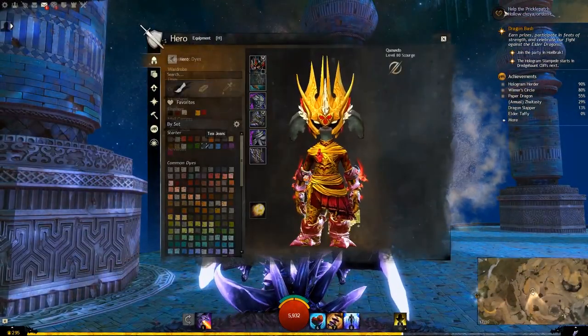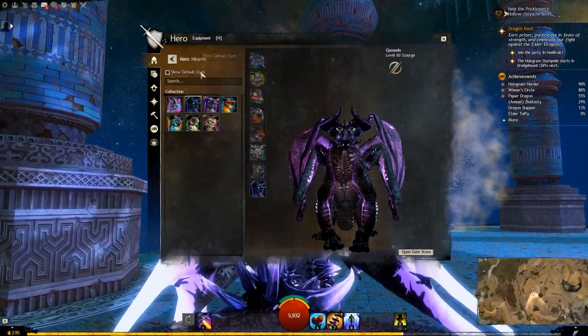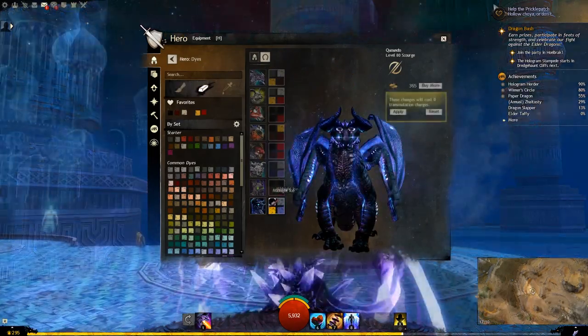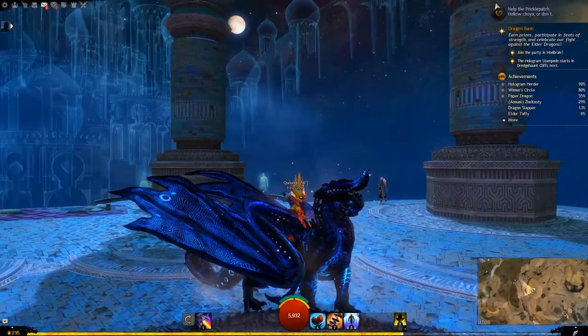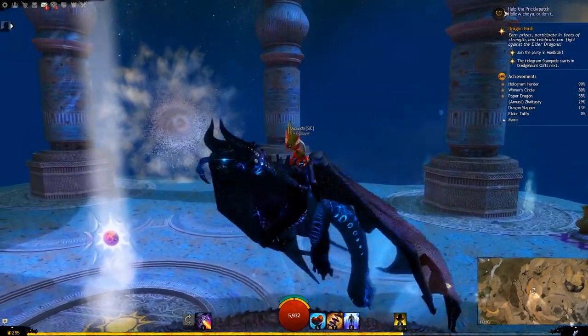Let's move on to the final new skin — the Bioluminescent Skyscale. This one also looks pretty cool. Midnight Ice, Imperial Gold, Valor and Lapis are the colors on this one.